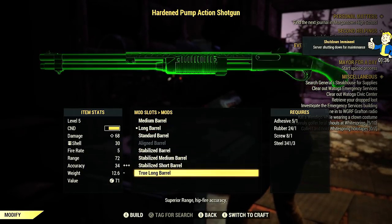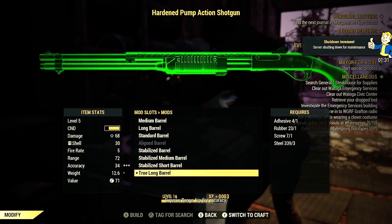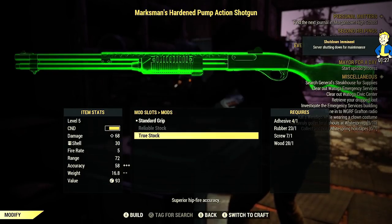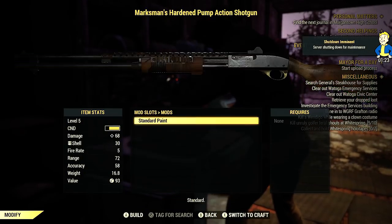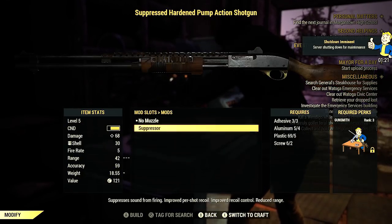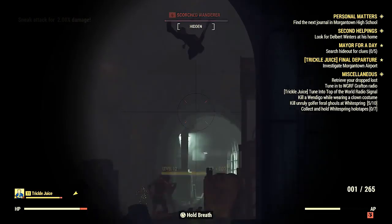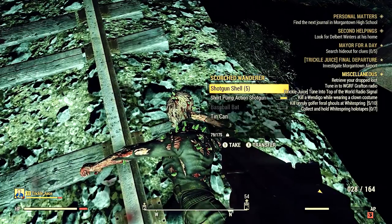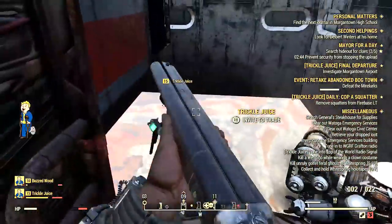This place is great for farming ammo like shotgun shells and .308 rounds — you can get unlimited amounts. All you have to do is fast travel away and fast travel back, and these scorched will have respawned out front. They also respawn in the tunnels. They'll keep dropping weapons for you to scrap and all that.